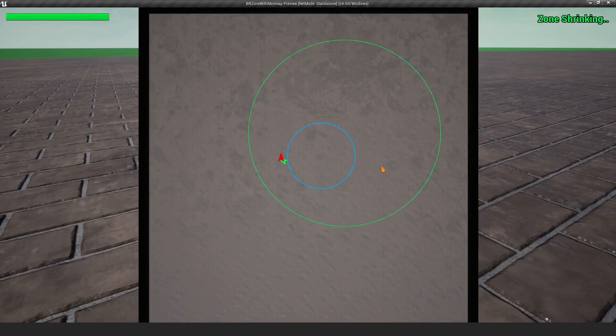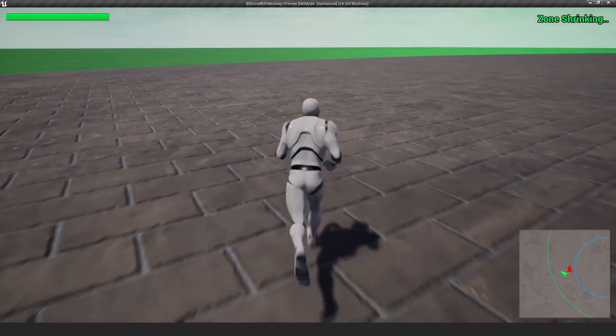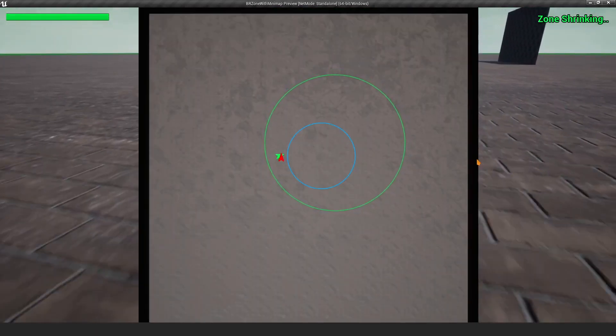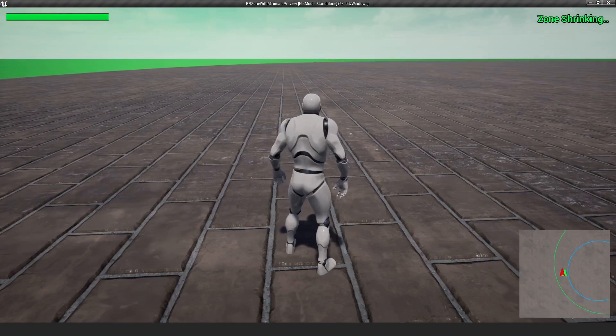The minimap has a feature that lets you add actors to track — teammates or any actor you want. You can add that actor easily to the minimap, which I'll show later.